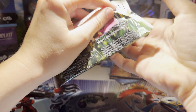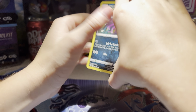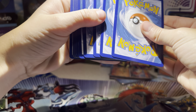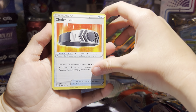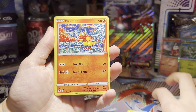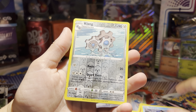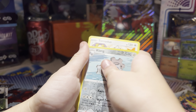I'll put my Dr. Pepper in the background. Code card. Grass Energy, Choice Belt, Vibrava, Staravia, Impidimp, Magmar, Riolu, Burmese, Staryu, Clang, and Tornadus.